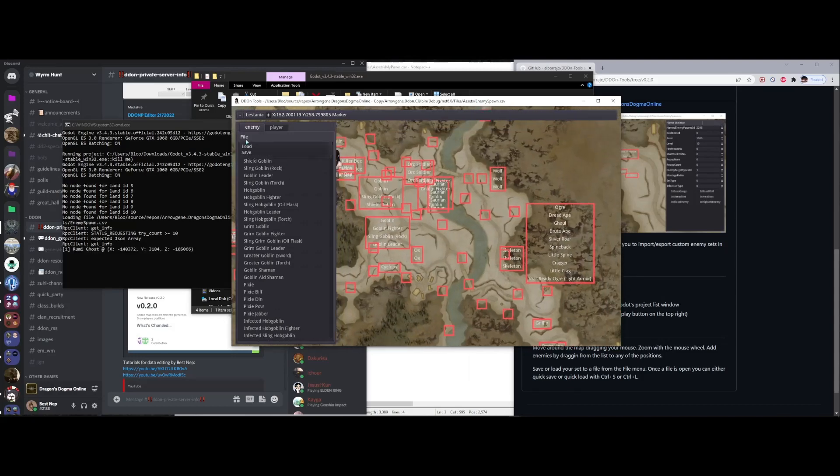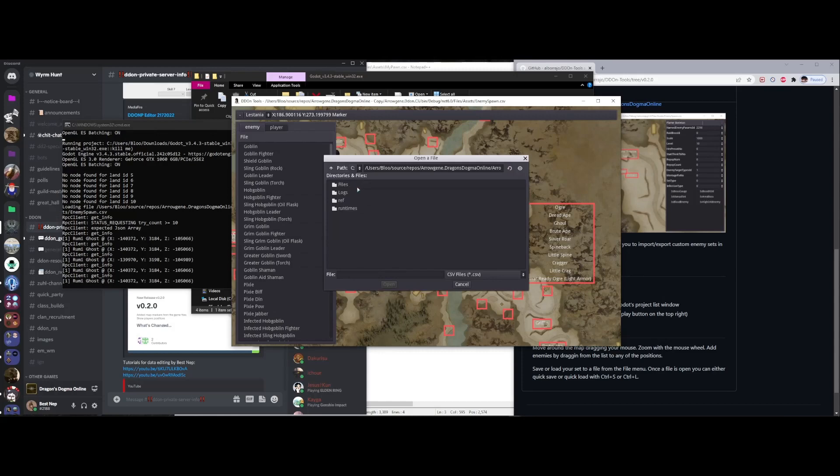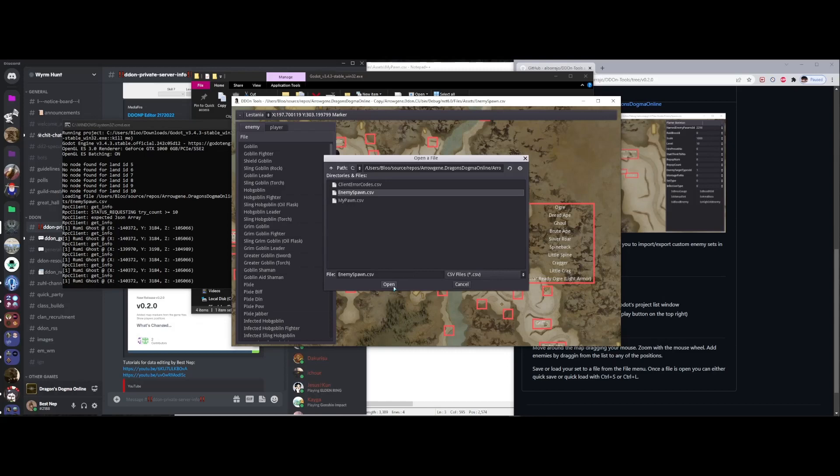We'll use the one given by the file. When you start the server, it'll change the path of the CSV into the bin section. So simply go to Source, Dragon's Dog Online, CLI, Bin, Debug, Net, Files, Assets, and you'll want to open this enemy CSV.